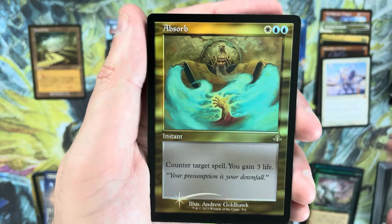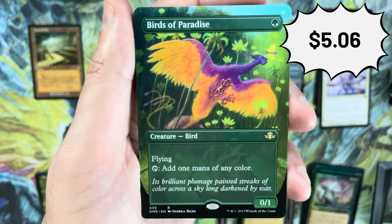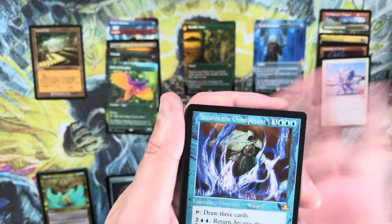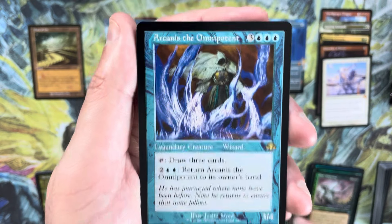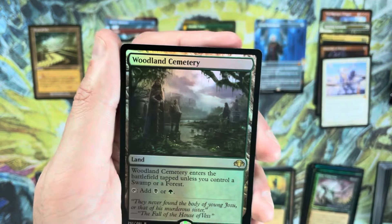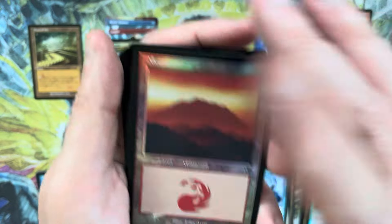Our third Absorb — this time in the retro frame foil. Hey, Birds of Paradise! A borderless Birds of Paradise — that is a really nice hit. Birds has been reprinted like a dozen times so it never gets to hold its price point very often. The borderless Birds is probably in the $7 range. Arcane Woodland Cemetery as a pack foil, Frantic Search as a retro frame foil, Impulse, Thrangolem, beautiful mountain.